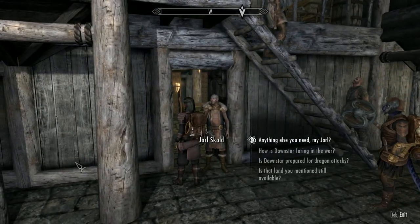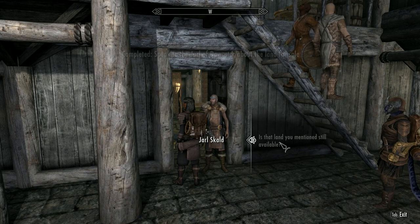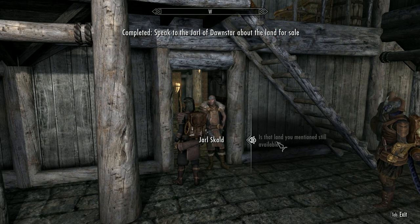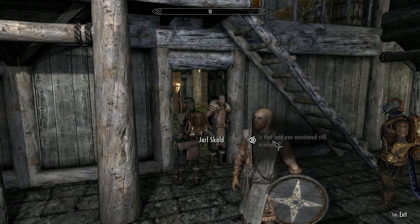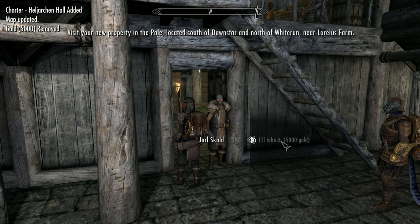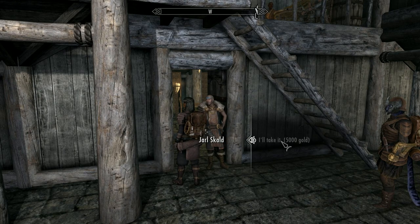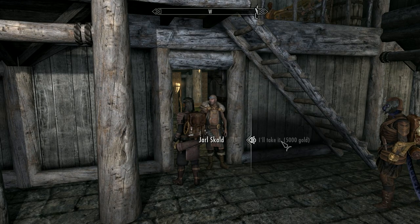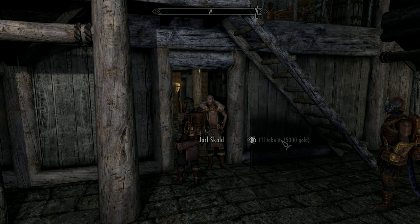We just pop over and have a little chat with the Jarl. As I mentioned, I don't have to do any quests, but you probably will — there's a link in the description to show you how to actually become Thane, or follow those quests up to whatever point you want to go to. Head to Dunstan and head south; the land is near Giant's Gap, right on the border with Whiterun — you'll almost be inside Goldenrod Farm.